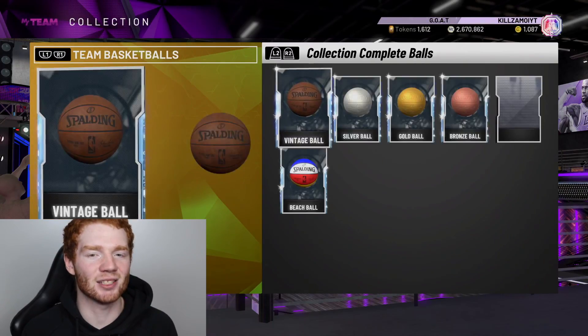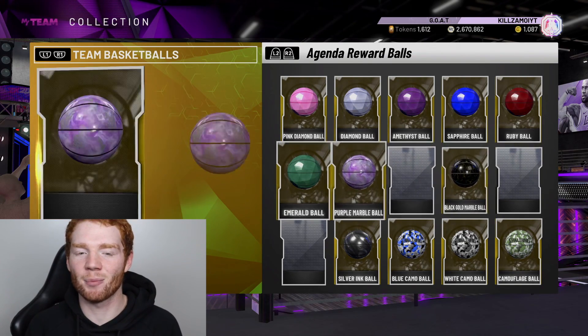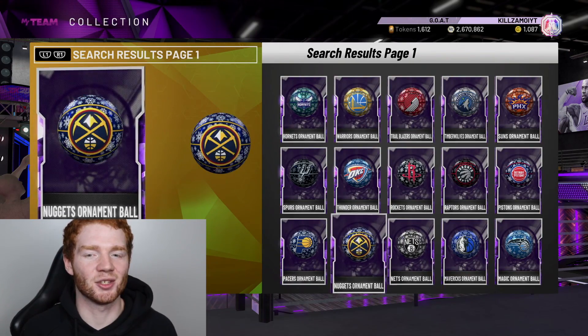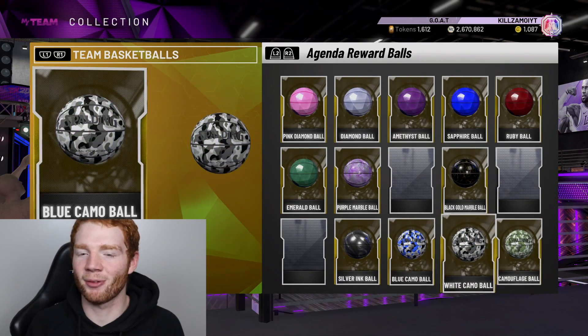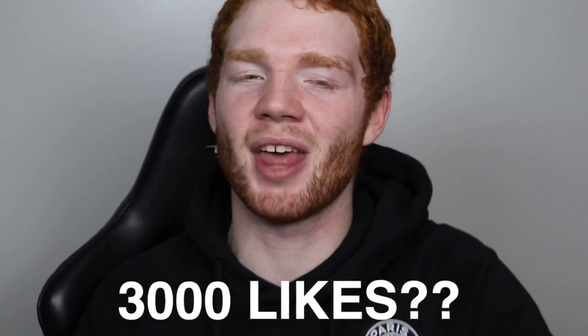We've got over 20 packs and every single basketball in the game except three: the blue marble ball, the gold silver ink ball, and the gold ink ball. The issue is these packs apparently have the ultimate balls in them too, which is annoying since you can just buy those off the market — that's why I'm nervous we might not get the three we need. Your support has been crazy recently, so let's aim for 3,000 likes on this video.